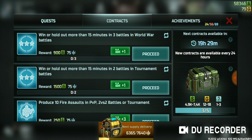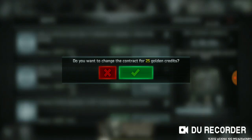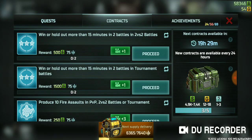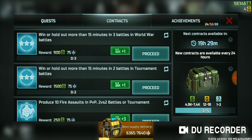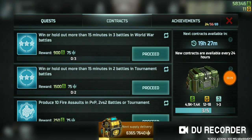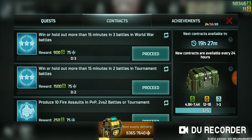There is a contract that says win or hold for more than a minute in three battles in World War. It's not showing any tokens today on my account. You can refresh it — it will ask 'do you want to change the contract?' You can click here and try to see tokens. You can use 25 gold to refresh this contract. I'm not sure why tokens aren't showing on my account — I have two more accounts and tokens are showing there.